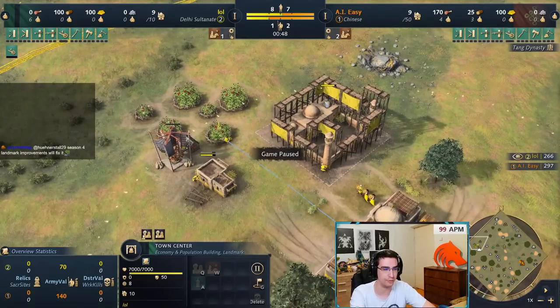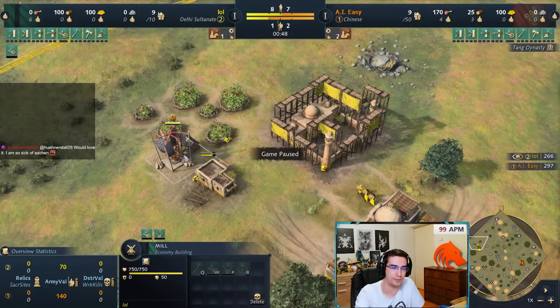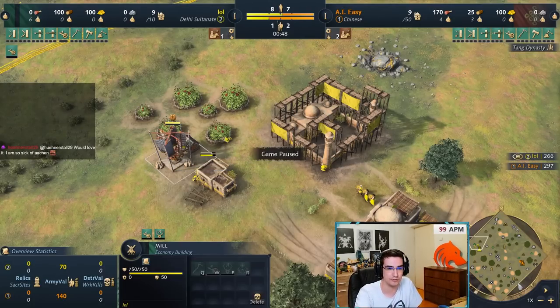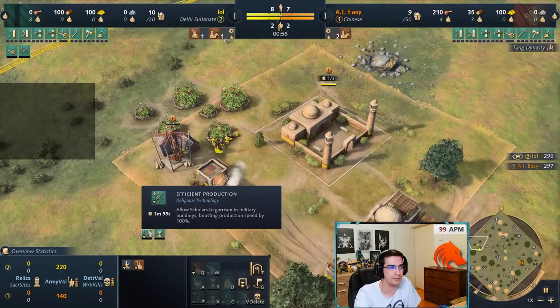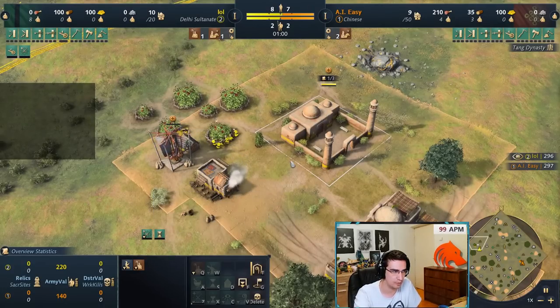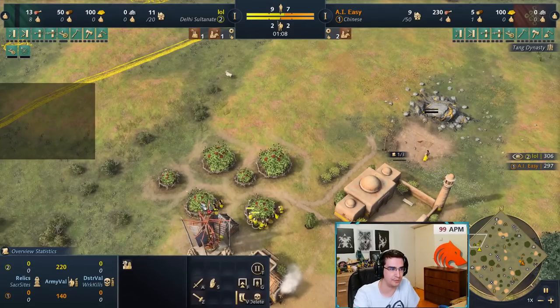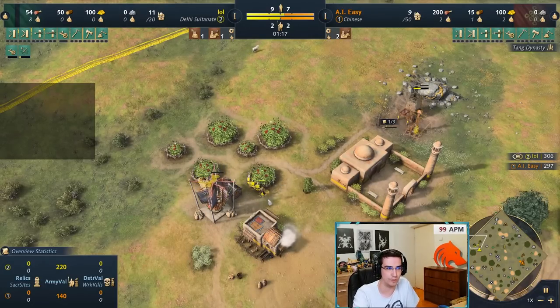The next three villagers will be going on gold. One thing with Delhi that is extremely important — it doesn't matter if you're playing Tower of Victory or Dome of the Faith — you instantly need to queue upgrades. This is the whole point of Delhi: their stuff is free, so you need to make the most use out of it. The moment a building finishes, instantly start upgrades. The moment the mill finishes, start Wheelbarrow and Survival Techniques. In the mosque, start Efficient Production plus Piety.